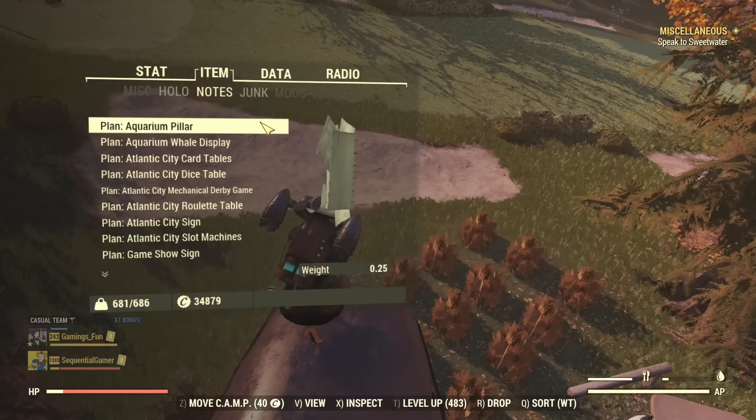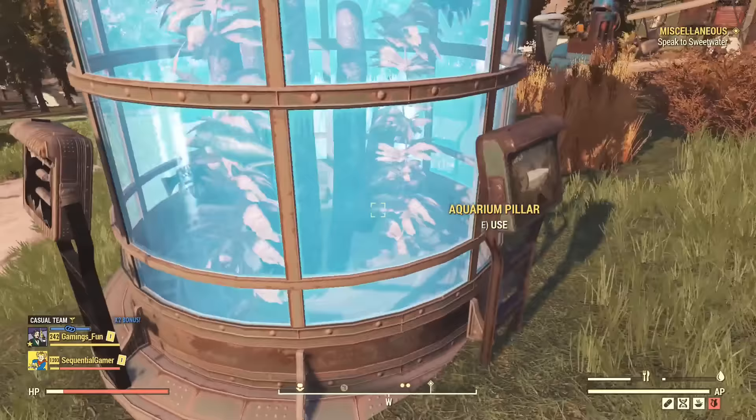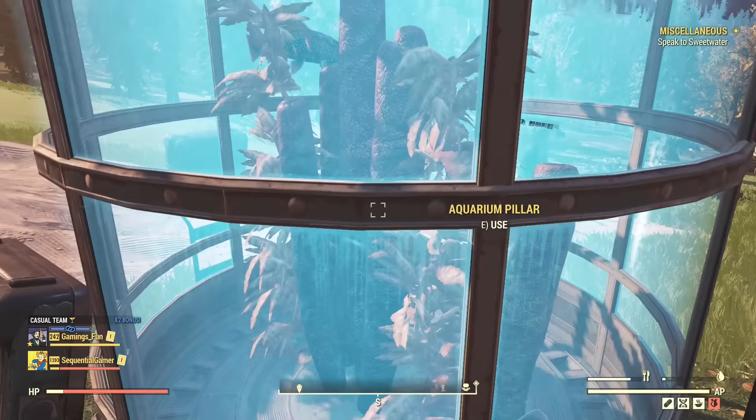Next up are the camp items you can build. Let me start with the aquarium pillar - you can find it under floor decor. It seems to require some power, but actually it doesn't require power once connected to the grid. You can see a whole bunch of fish inside. This is purely decorative.